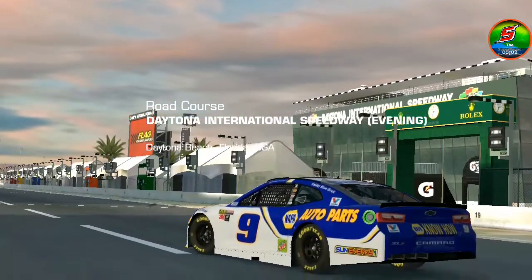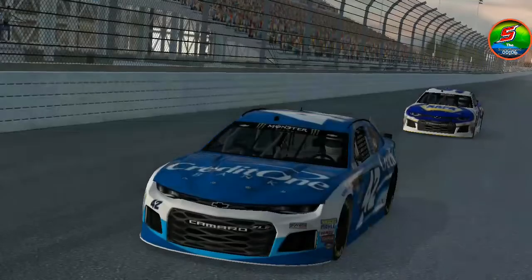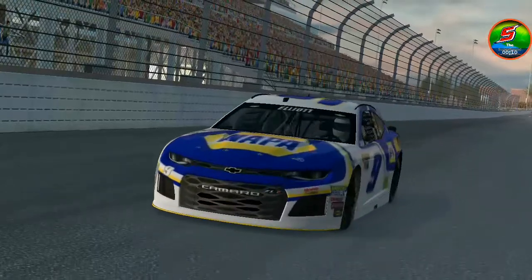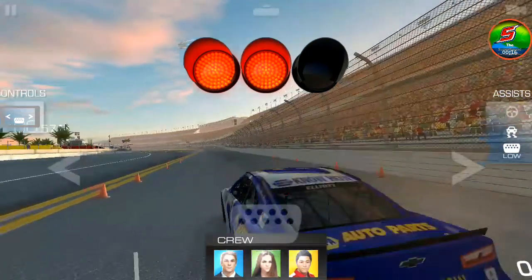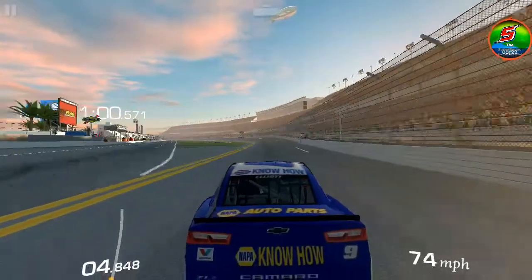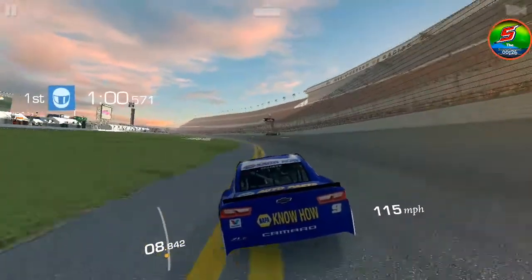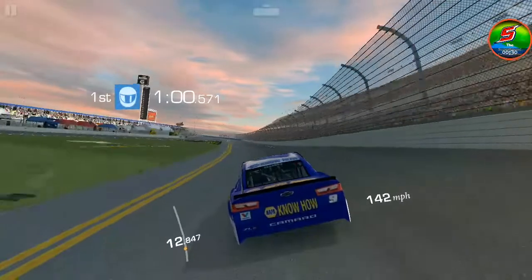Hey, what's going on guys, it's your boy Superpower 300 here, welcome back to another video on the Super Squad channel. Today we have the 2018 NASCARs, which is awesome. I bought — you have to buy it as Larson — but I got the Chase paint scheme, so yeah, this is awesome. Oh my gosh, I love this. This game is literally so much better than NASCAR Heat Mobile.